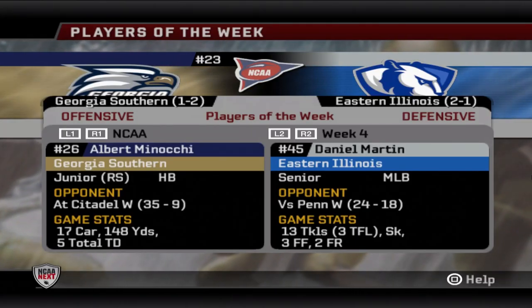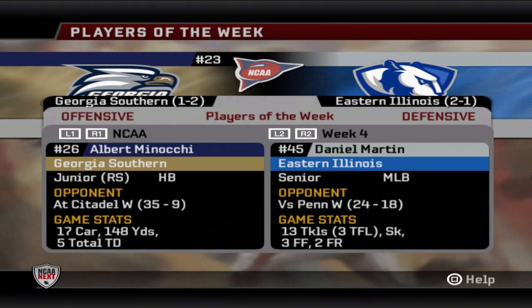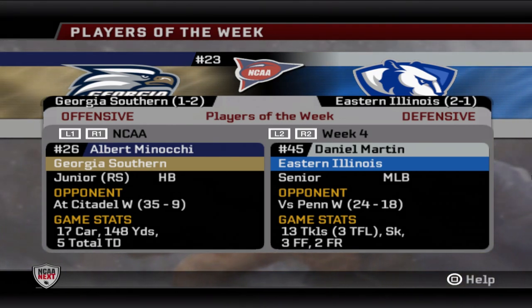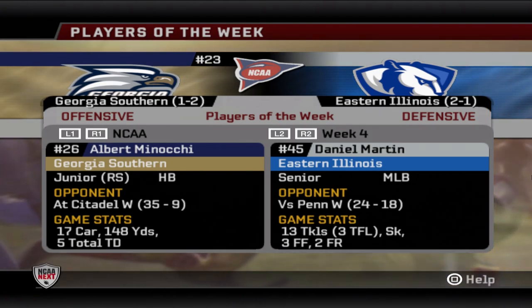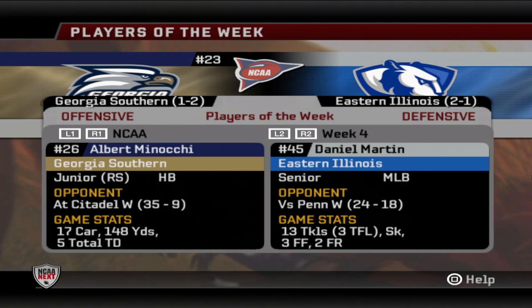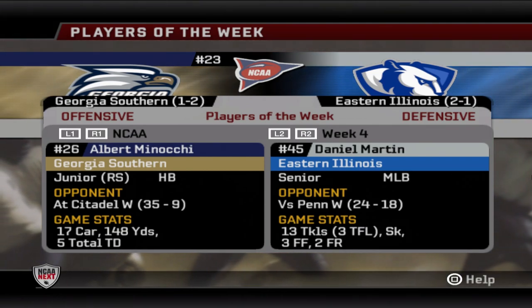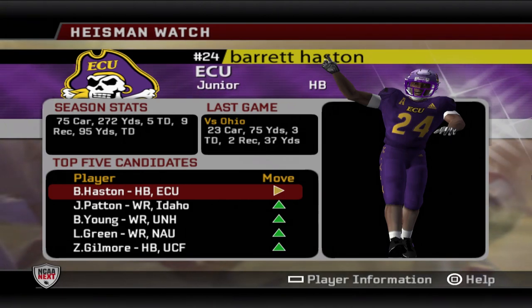Others receiving votes include Northern Arizona, Idaho State, and Sanford — really close to getting into the top 25. For Players of the Week: offensive player is Albert Minacci, junior redshirt for Georgia Southern — a career day with five total touchdowns, 148 rushing yards, leading his team to a 39 to nothing victory over the Citadel. Defensive player of the week is Daniel Martin, senior linebacker for Eastern Illinois — 13 total tackles, 3 TFLs, a sack, plus three forced fumbles with two recoveries in a 24 to 18 win over Penn.